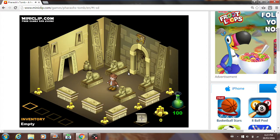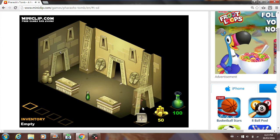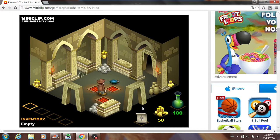So the way you play this is you're this guy right here, and you have to find your way out of this maze. The exit is right here, but you've got to find that key that's above it. So you've got to make your way through this whole Pharaoh's Tomb in order to find it.